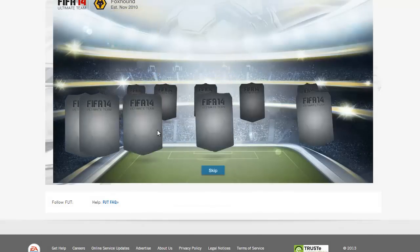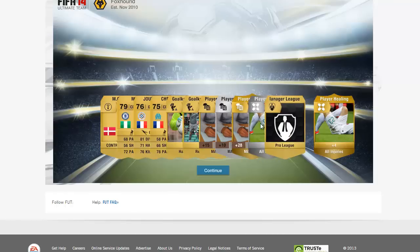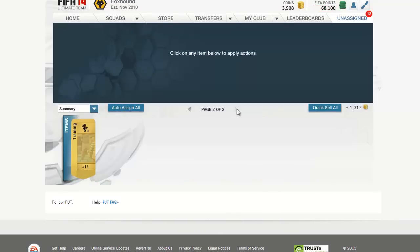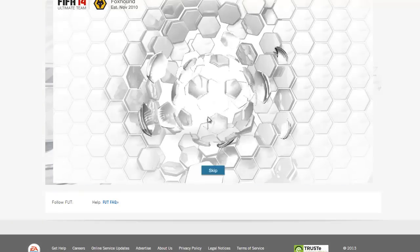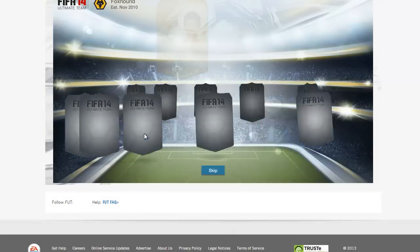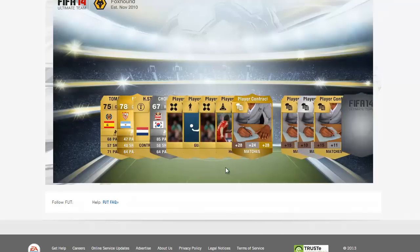Next pack we get Michael and some Pro League Manager item — not sure what that is. Tomorrow I might bring a squad builder, Road to Glory, a review, or a five-pack challenge — we haven't done that in FIFA 14 yet. We also get a really good Korean right winger, 85 pace for a silver — really good! And a Guardian player chemistry style. Decent packs overall.